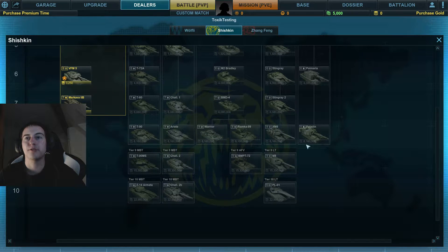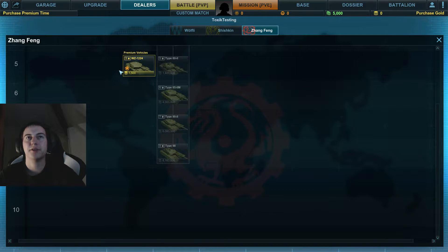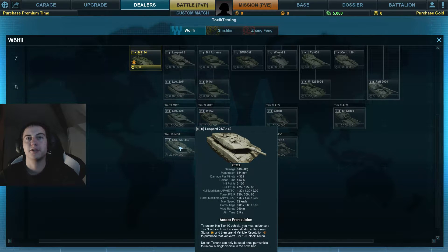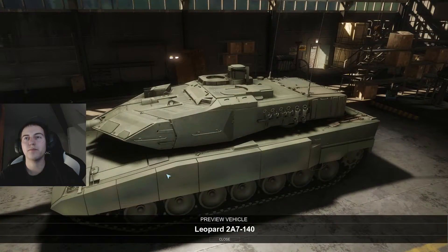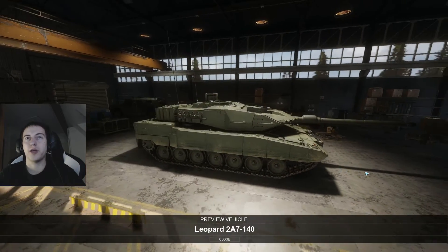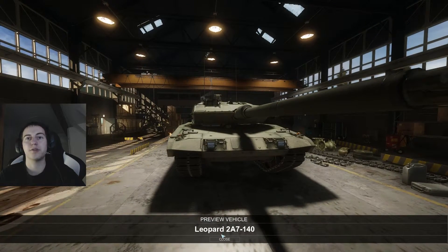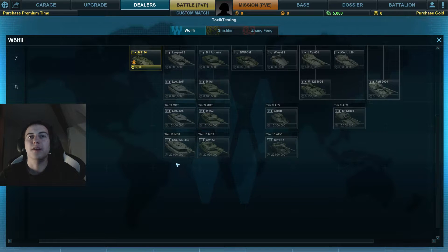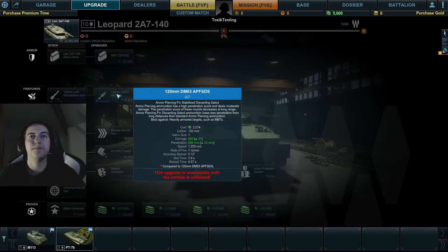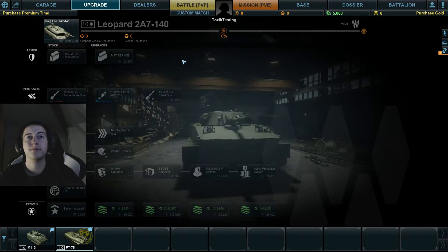We have several different tier 10 vehicles. Let's start with the Leopard 2A7 140 — this is the basic preview model. It costs basically 23 million to buy this tank, and it's called the 140, but you start with a 120mm smoothbore gun with 650 damage and 666 penetration.